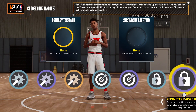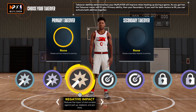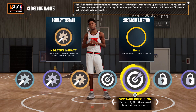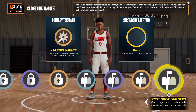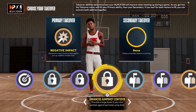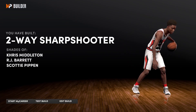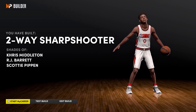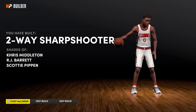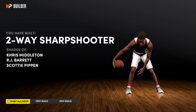For primary takeover on this Jason Tatum build, you could go for Ankle Breaking Shots, but I'm going with Negative Impact to start with because that's how he majority plays. For secondary takeover I'm going with Pull Shot Daggers because he loves to play out of the post. What 2K says we've built is a two-way sharpshooter, comparable to Chris Middleton, RJ Barrett, and Scottie Pippen — I can see how all three link to Tatum: Middleton is a better scorer, Barrett is a watered-down version, and Pippen is a Hall of Fame version of all three.